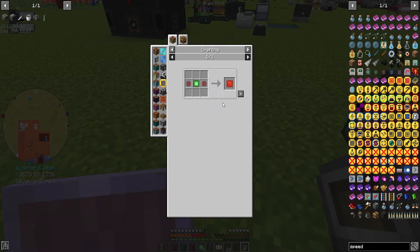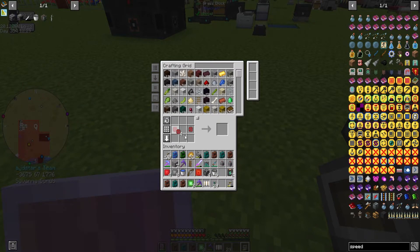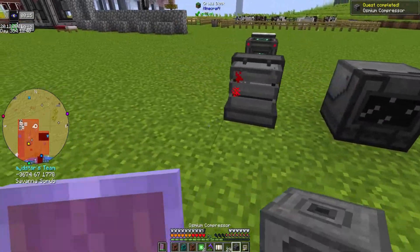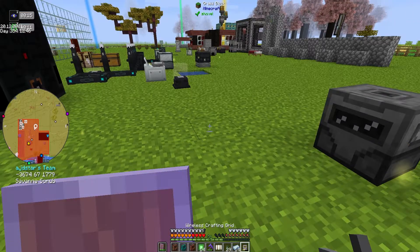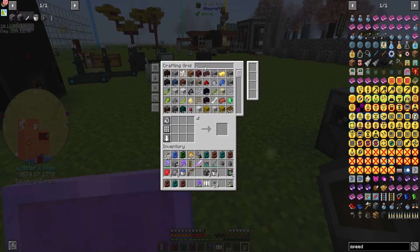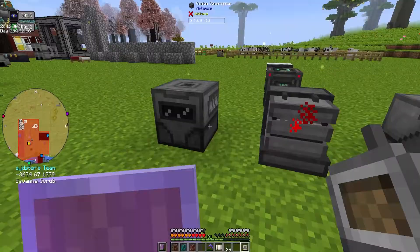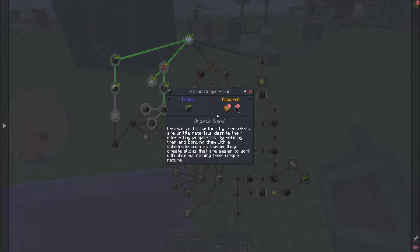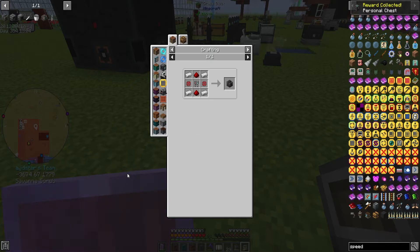Then it's just branching off to making more of these machines — osmium compressor. I need two of these. The compressor is made like that but I have no more infused alloy. I'm going to pause that production for now because I need iron to run back up. I'll need a lot more iron. And then we have the electrolytic separator which is a doozy, and then we need buckets of lava.